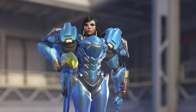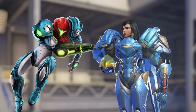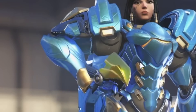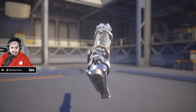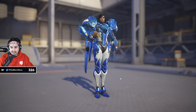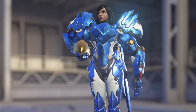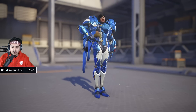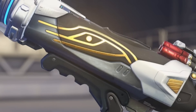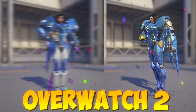Pharah in her Overwatch 1 design has a very pronounced blue — she looks basically like Samus, and I love it. She has this hawk helmet and looks like a freaking hawk in the sky. In Overwatch 2, there was a little too much blue before, but now we get this nice pop of white with beautiful white, blue, and gold. Even her gun is a huge upgrade — it has the Eye of Anubis on the side. I'm giving it to Overwatch 2 Pharah. Overwatch 2 Pharah solos this.